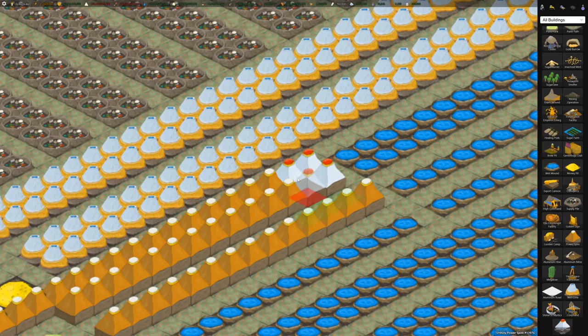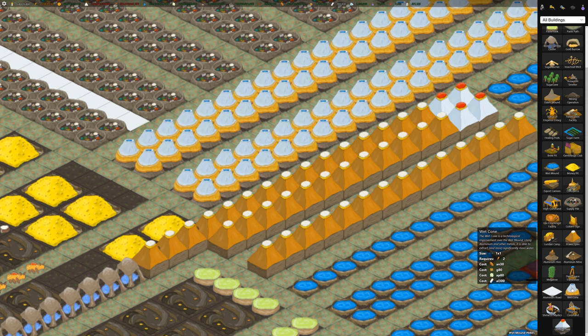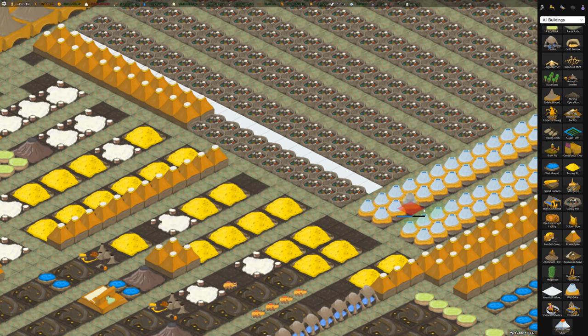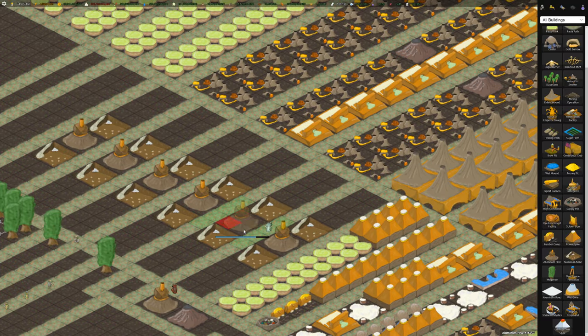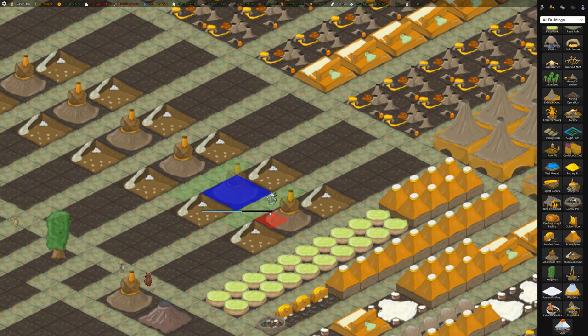These wet cones are also new and cost 300 aluminum to build, which is pretty expensive. But aluminum is really easy to make now on the Zolarg. Once you unlock the aluminum hive — a new building — you can build alumi bugs. I built a lot of them here, even though they're all stacked on top of each other.